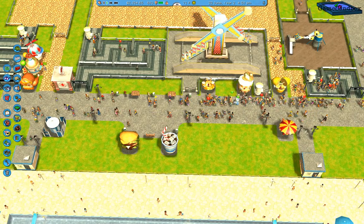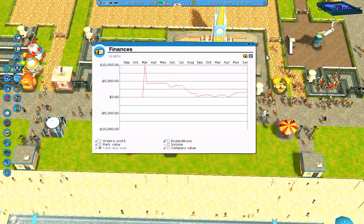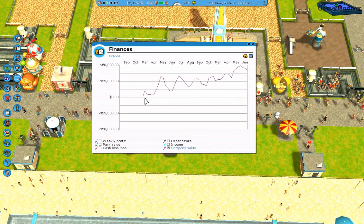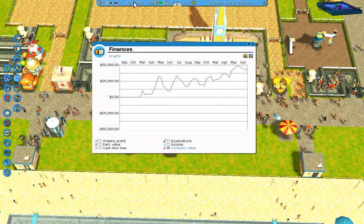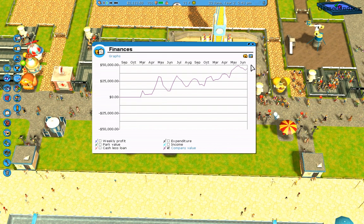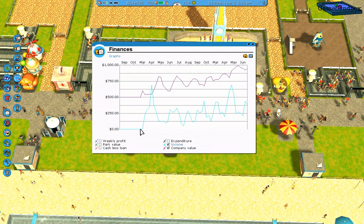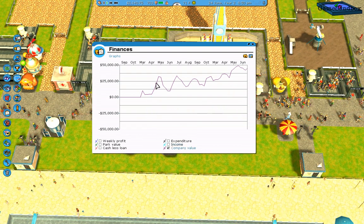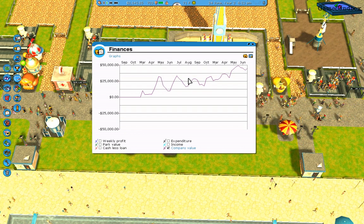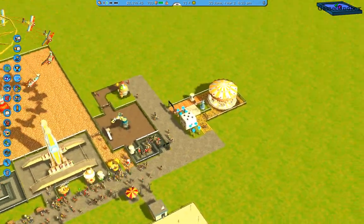We're cranking in the money here. Let's see how it looks — I like looking at graphs of money. Company value is some of our cash plus the value of everything in our park. Yeah, the trend is up — it's very choppy but it's going. It goes down sometimes — I really have no idea why, I'm not even going to make a conjecture.